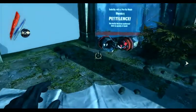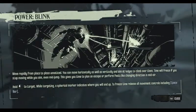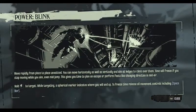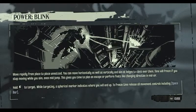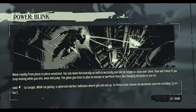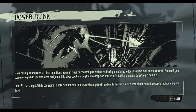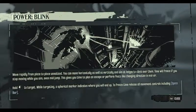I have a spyglass - I didn't know that, that's awesome! Move rapidly from place to place unnoticed. You can move horizontally as well as vertically, and aim at ledges to climb over them. Horizontally to move - okay! Time will freeze if you stop moving while you aim, even mid-jump. Wow! This gives you time to plan an escape or perform feats like changing direction in mid-air.